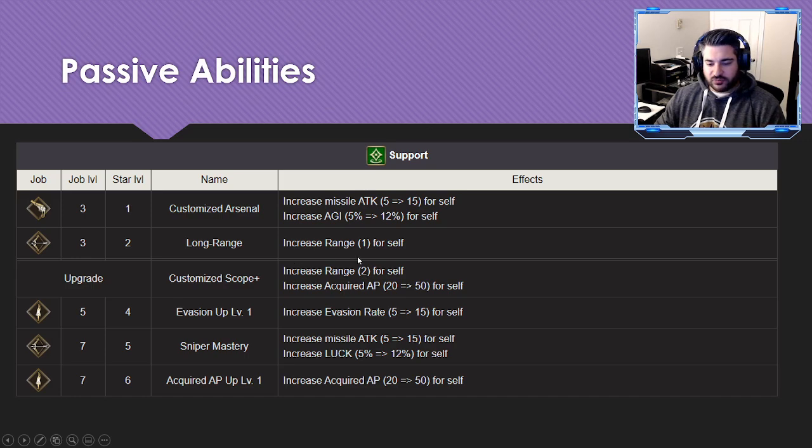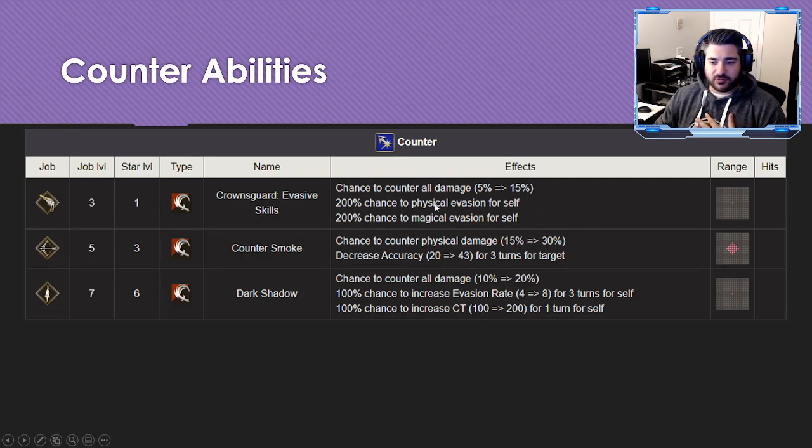Looking at the classic job overview and passive abilities — they're not bad but a lot overlap. He has Range +1 and Range +2, so you wouldn't run both. He has increased acquired AP, but that also overlaps with the Customized Scope passive. Beyond that, there's the evasion rate buff — which you basically need if you're tapping into his evasion — and Customize Arsenal, which gives 12 agility plus missile attack damage.